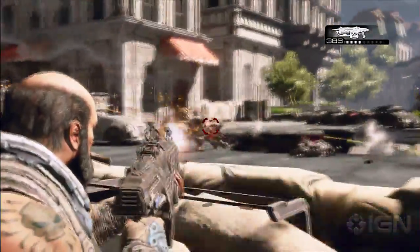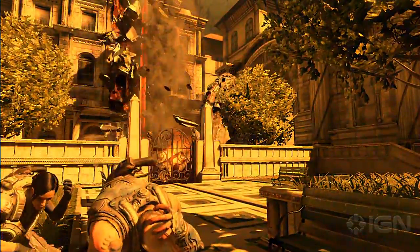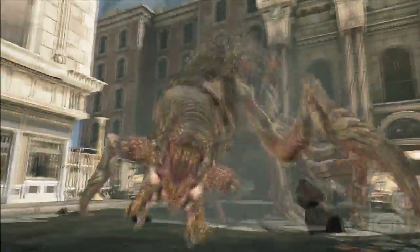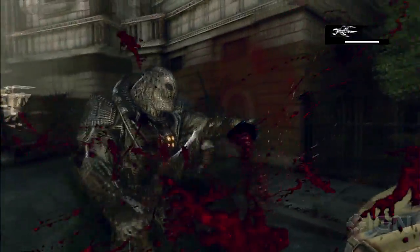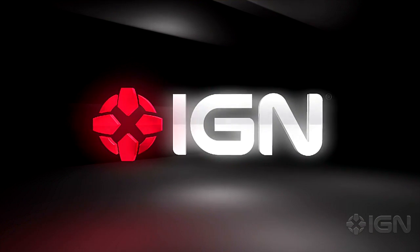His plan is to ink out the sky using cedars so that the krill storm can take over. Does he succeed? Find out for yourself when Raam's Shadow hits Xbox Live on December 13th for 1200 Microsoft Points. For more on Gears of War 3, check out IGN.com. We'll see you next time.